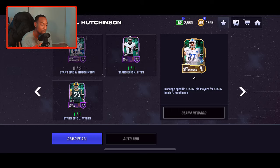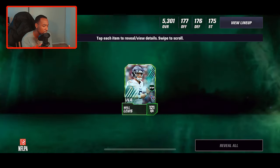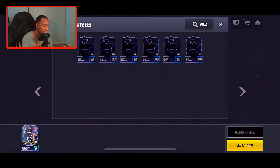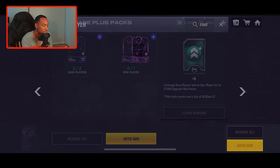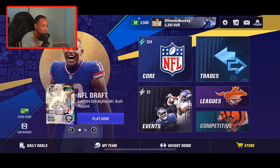Stay tuned for that video — I'm going to be dropping it this upcoming week. Down here we can claim this iconic collector that's going to give us a Will Levis. What I've been doing is this set every now and then. I don't have any rares because I was putting my rares towards the Madden Max. When it comes to this epic player I can actually remove him, and we should be able to get the Aiden Hutchinson without doing these sets.